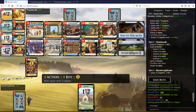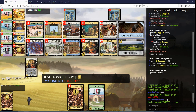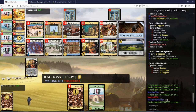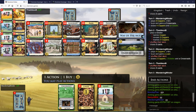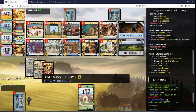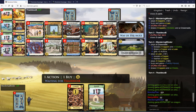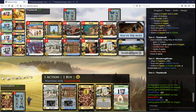Let's go Crossroads Loan. You have three coppers left, right? And you need to draw them all together, which is not going to be so easy. Trash that.